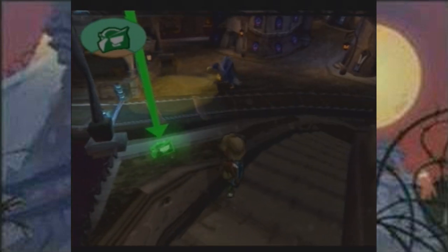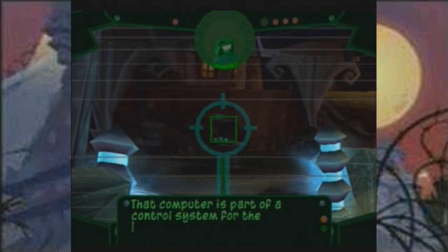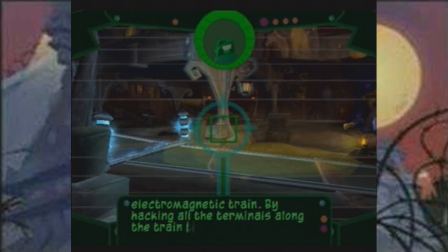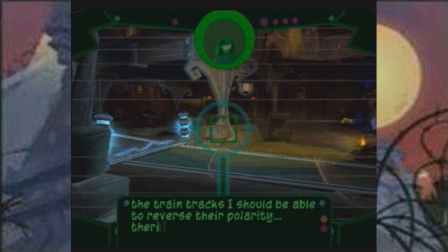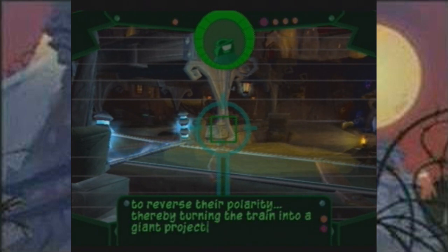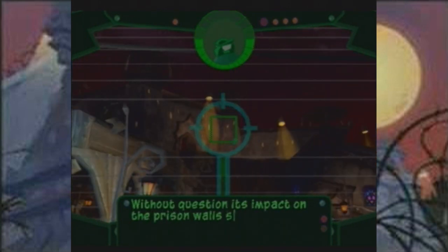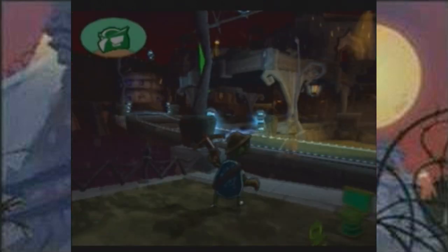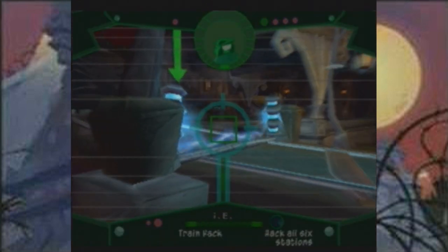My mission was here all along. That computer is part of a control system for the electromagnetic train. By hacking all the terminals along the train tracks I should be able to reverse their polarity, thereby turning the train into a giant projectile. Its impact on the prison walls should create a hole large enough for Sly to escape through. Yeah, so we should go ahead and do that somehow.